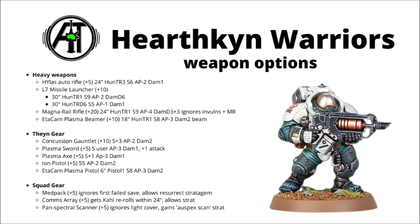There's the Etikon Plasma Beamer, 10 points for a single shot at 18 inches, hitting at Strength 8, AP-3, Damage 2 - and beam weapons give you the chance to hit other things along their course. For Thane gear, the Concussion Gauntlet is 10 points extra, striking at Strength 7, AP-2, Damage 2 - not a bad generalist profile but maybe not going to change the world. The Plasma Sword and Plasma Axe are both 5 points each, both AP-3 and Damage 1. The Sword gives you 1 extra attack; the Axe gives you 1 more pip of Strength.